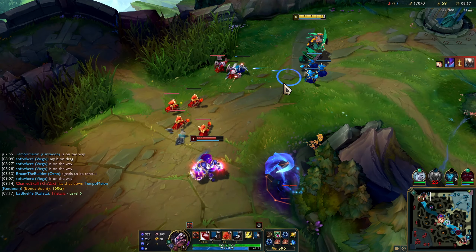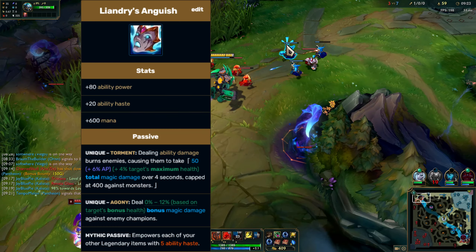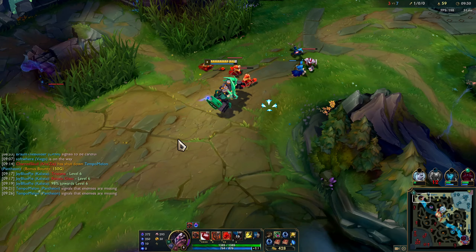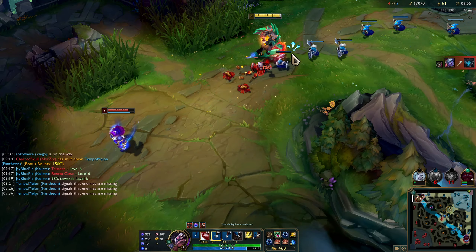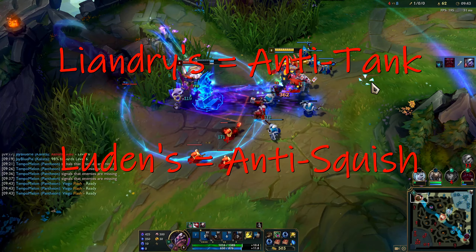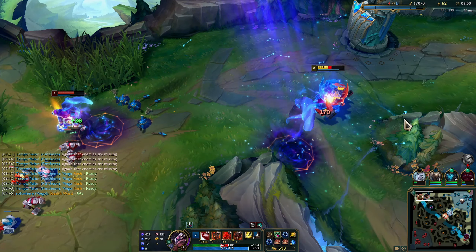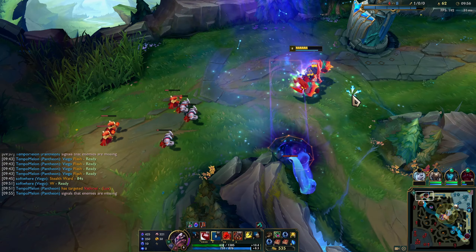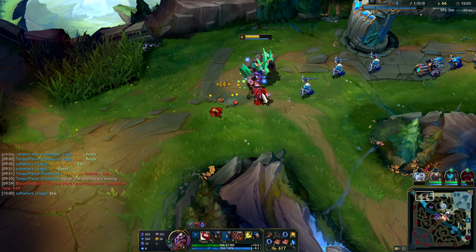I wanted to discuss Ionian Boots of Lucidity next to Sorcerer's Shoes because there's something specific with mages I wanted to point out. This involves Liandry's Anguish and Luden's Tempest, which are two mythic items. Riot has made it very clear-cut with these two mythic items which one is anti-tank and which one is anti-squish — you build Liandry's Anguish against a tanky team comp, and Luden's Tempest against a squishy team comp. What's interesting is that you can build a particular boot and mythic combination between the two and have them come out to the same ability haste and magic penetration stats.